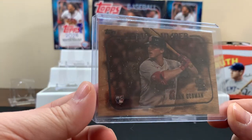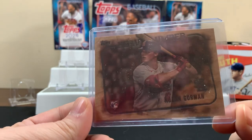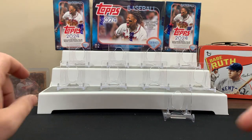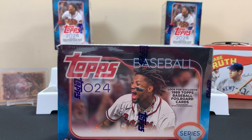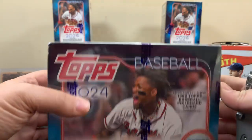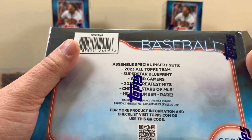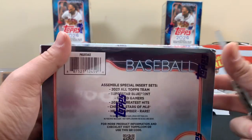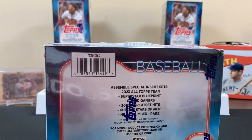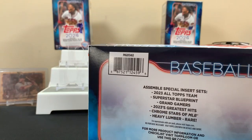Been looking for a heavy lumber — finally pulled one out of a 2023 Topps update hanger box that I did a short on. Those shorts are kind of rough, there's too many cards in those hangers to do shorts on. The monster box has 16 packs, 14 cards per pack, a total of 224 cards. You can get heavy lumbers out of here — this is last year's heavy lumber, the horizontal card. This year they're vertical, so it'd be cool to get one. The blaster boxes were pretty good to us, we got that SSP Dominguez, that was pretty cool.